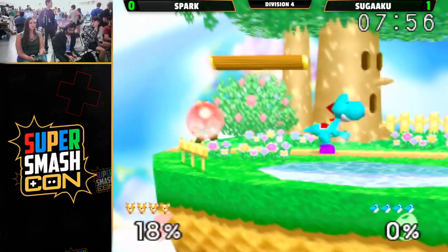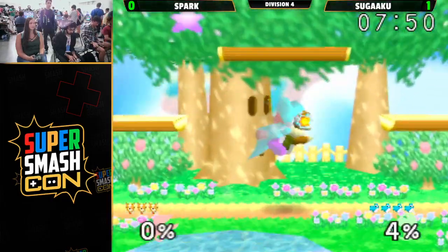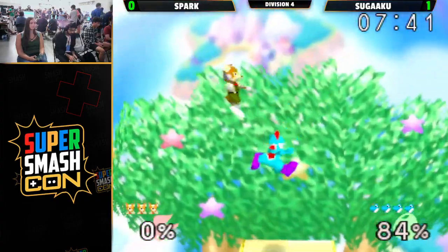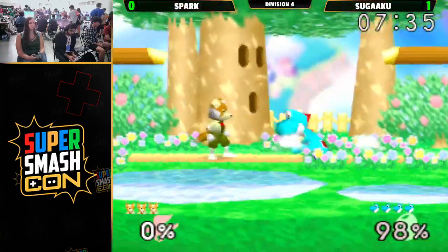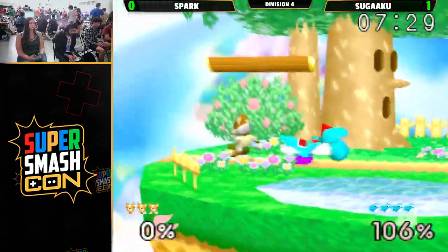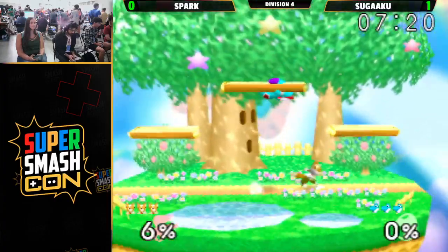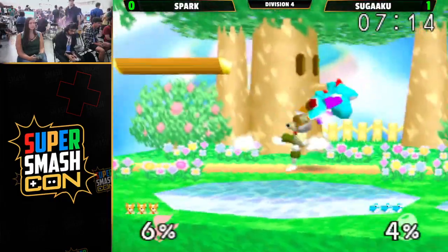Oh and just double jumps through the laser pressure. Spark just holding the shield — that's so dangerous against Yoshi — and accidentally sliding off and dying at zero. That is an unfortunate error for Spark, losing a whole stock off of that. But this is what you want to do against Yoshi: these down airs, just keeping them locked in place. If your opponent doesn't have strong DI, it's so effective — there's no way you can jump out of that. Spark taking that whole stock almost unanswered, only 6% taken. What great composure.